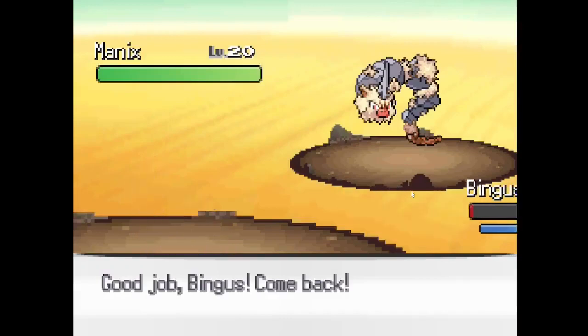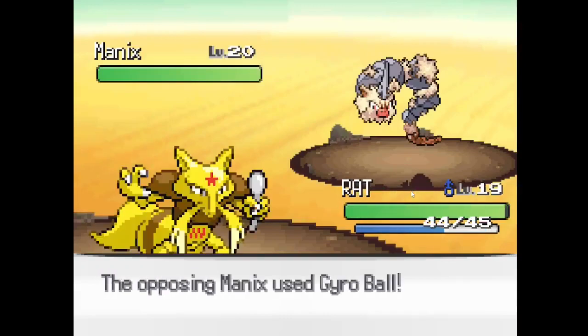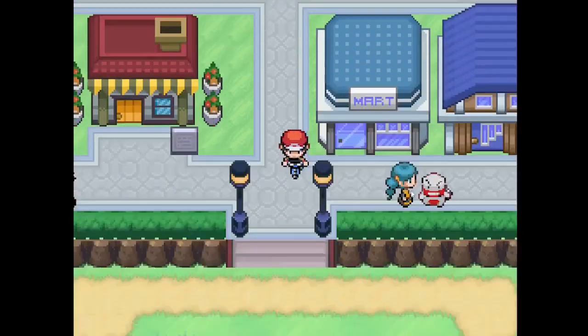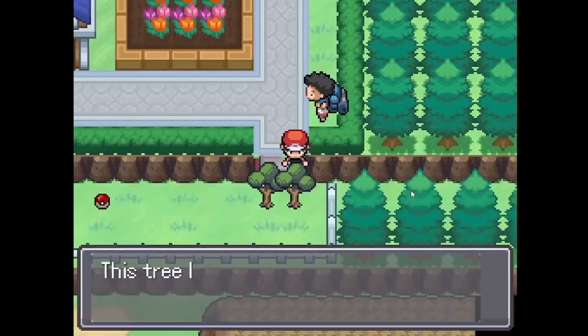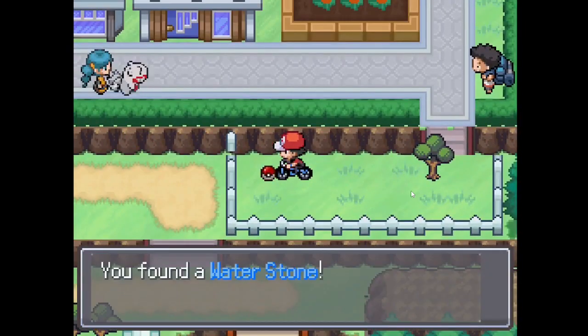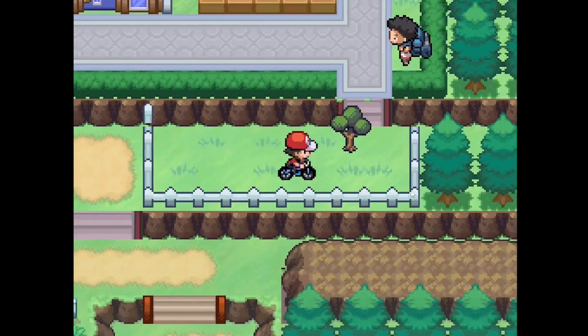Go for Rat. Rat's going to murder you. Give me a confusion. Boom. Actually, I can go here now, so let me do this. Waterstone. Cool, could be good.